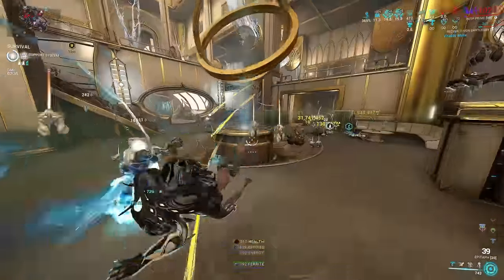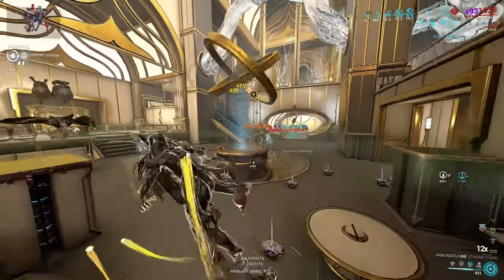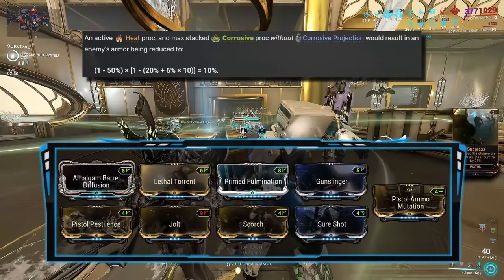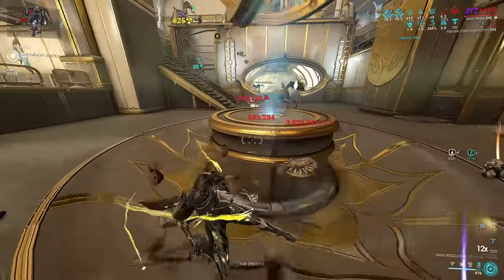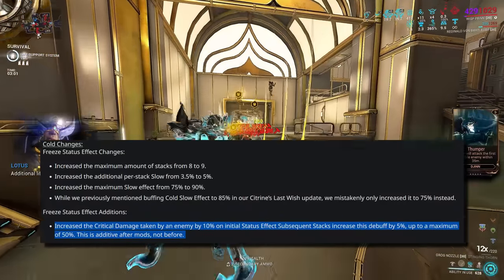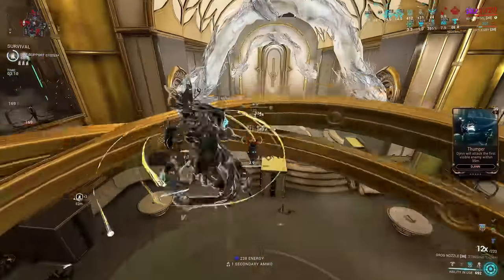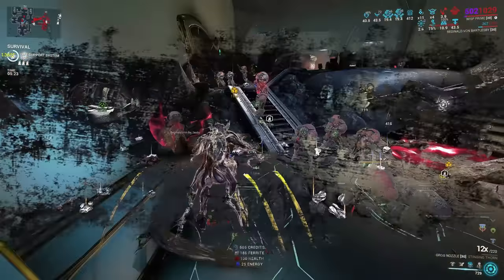I'll be pairing this combo with the Epitaph as my primer. As you prime enemies before unleashing your Contagion, the Epitaph will apply status effects, and these status effects can armor strip enemies. Modding for Corrosive and Heat on your Epitaph will reduce enemy armor, but not fully strip them — so your Zaw, modded for Corrosive, can deal even more damage. The Epitaph also got buffed with the recent changes to Cold, making it the best primer in the game. Enemies affected by Cold status will take increased critical damage, and the Epitaph Quickfire force-procs Cold, meaning you don't have to mod for it and can still proc Cold.